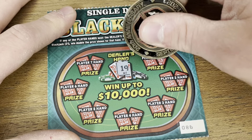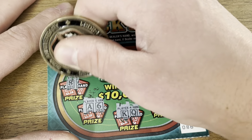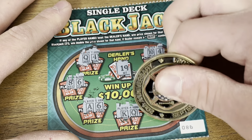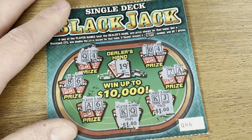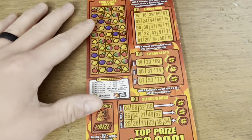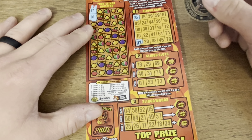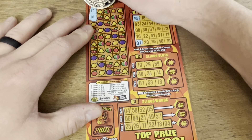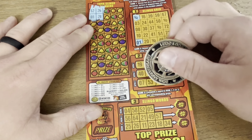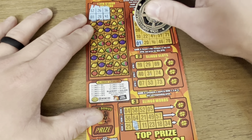Up next we got Single Deck Blackjack, looking to beat the dealer's hand which is an eighteen. Nothing on the first. If you get a twenty-one it's a 2x multiplier. There we go, we got twenty versus the seventeen for a win — $2 win, we'll take it. And the dealer can bust — never seen it. There we go, we got a twenty for a win. Just the one, another two bucks.